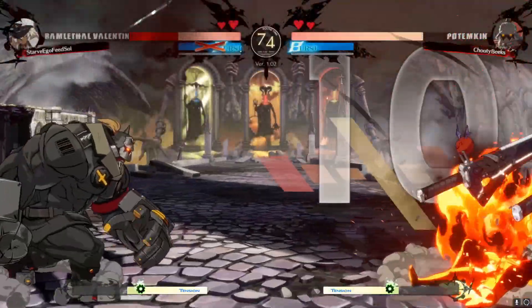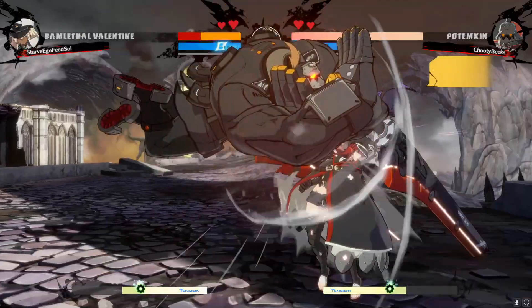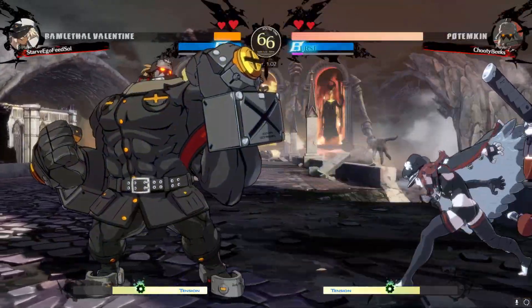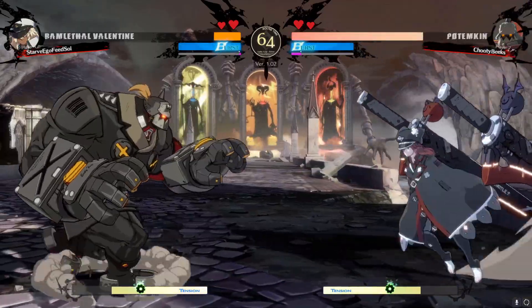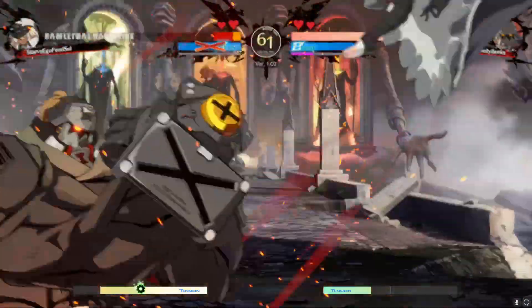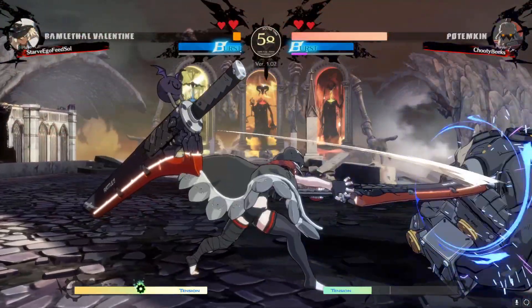If you don't want to go forward or jump forward because you know they're ready to anti-air you, you can always jump back — jump back block, or jump back with a button. Same idea as the air dash: you jump back, press a button — something that beats anti-airs preferably, or even a special move if you have one in the air that might connect.